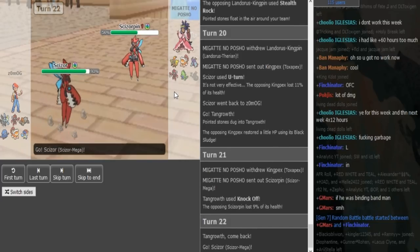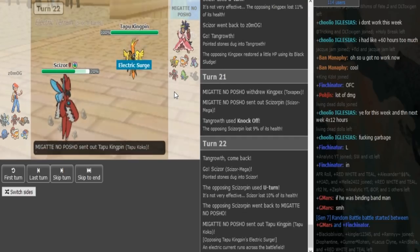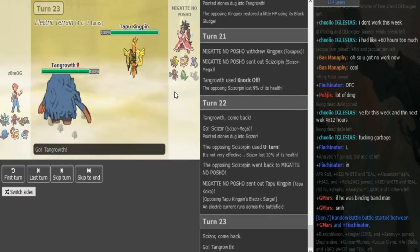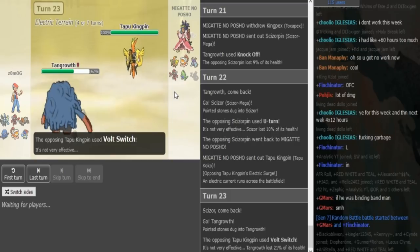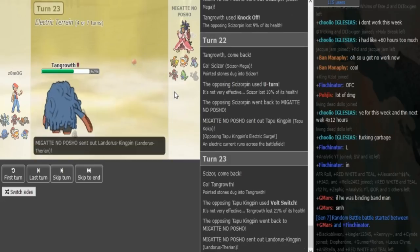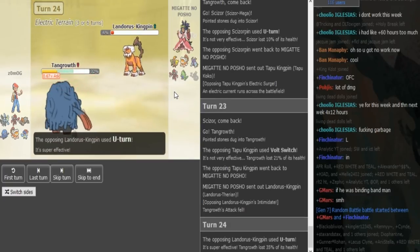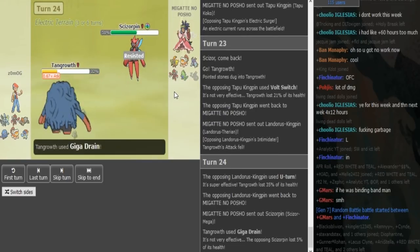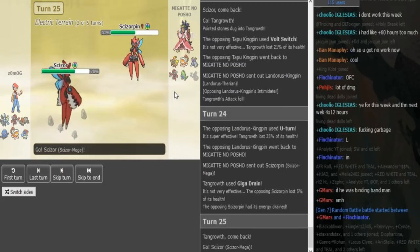Zomark goes Tangrowth and wants to Knock Off the Toxapex's Black Sludge most likely. Porsche does not allow that and should Roost with Scizor here. He could U-turn to keep up offensive momentum, but Roost is also fine. He does U-turn to keep offensive momentum — understandable because he has Rocks up. He gets his Koko in and maybe uses HP Fire or just fires off a Thunderbolt. Pretty sure it's Specs Koko because the Serperior didn't have Leftovers. He does Volt Switch on the Tangrowth, then gets Landorus in to U-turn for more chip damage. Then he goes back into Scizor because Tangrowth cannot touch Scizor. He can just U-turn again.